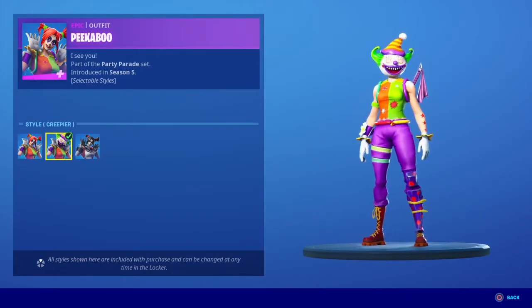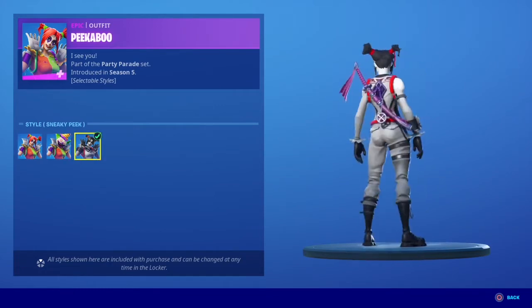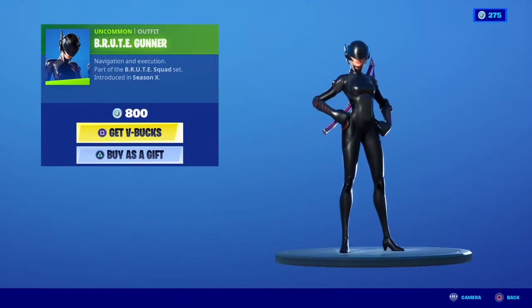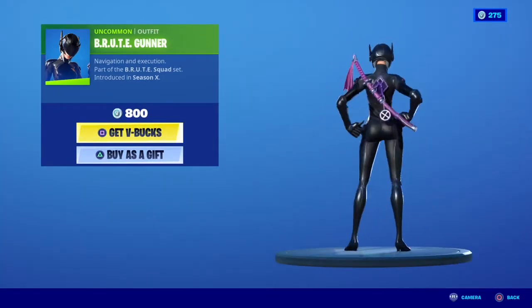Okay, we got a clown skin. There's some weird looking clown here — I like the black and white and red one, that's a nice decent one. Okay, we got Brute Gunner — not very good.